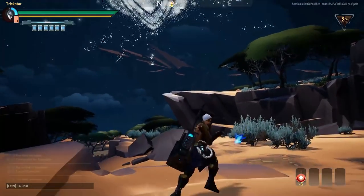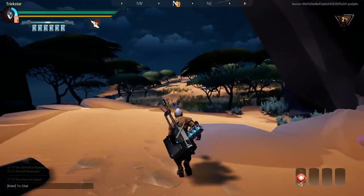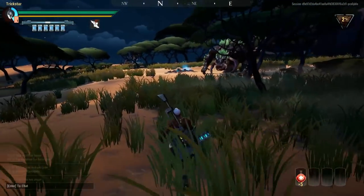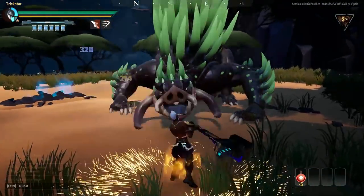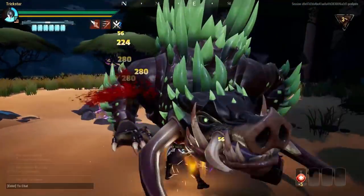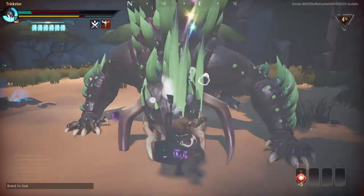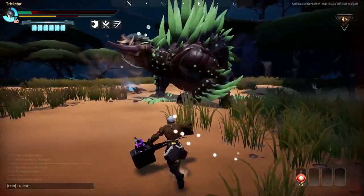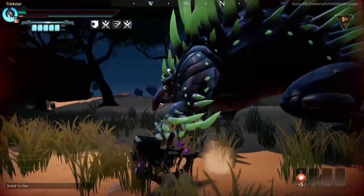Mobility cells are related to movement, stamina, attack speed, or agility. For example, the conditioning cell — a mobility cell — at plus six total gives you a plus 30 stamina regeneration, which is a really fast stamina regen skill.